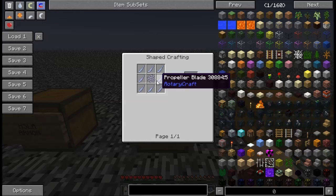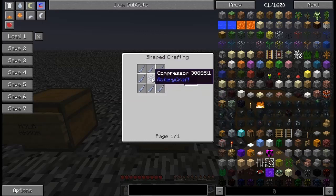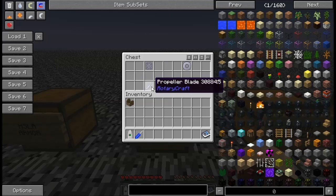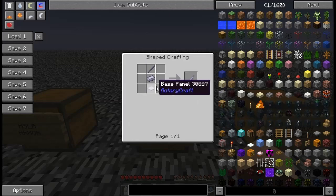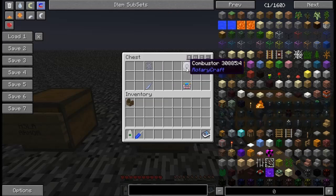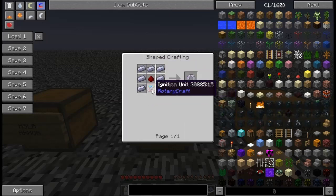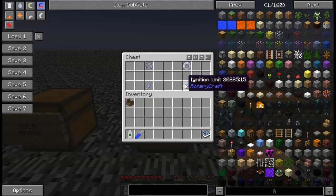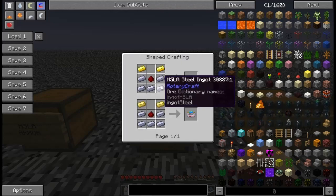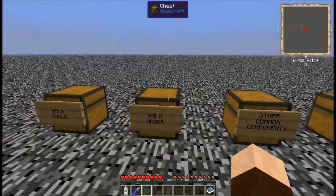Some additional components: the turbine uses eight propeller blades and a compressor in the middle. A propeller blade needs a base panel, steel, and a shaft unit — used in a couple of things. Next is the combustor, which is some steel ingots, a redstone, and an ignition unit — the ignition unit itself needs five steel ingots, redstone, and some gold.